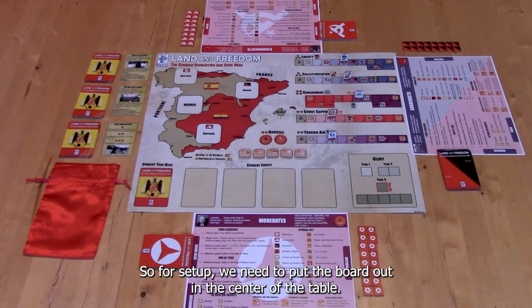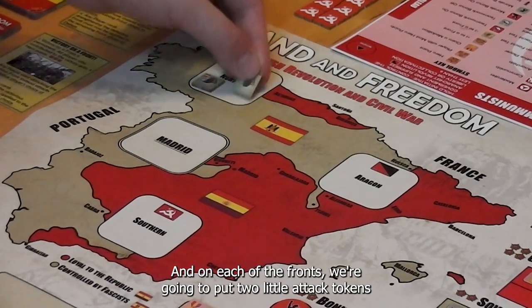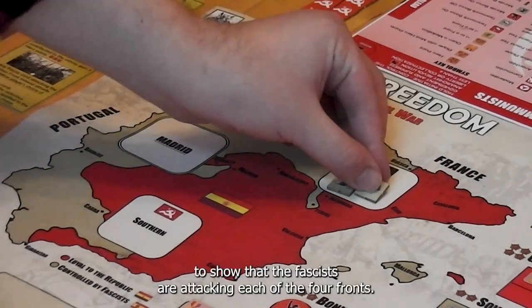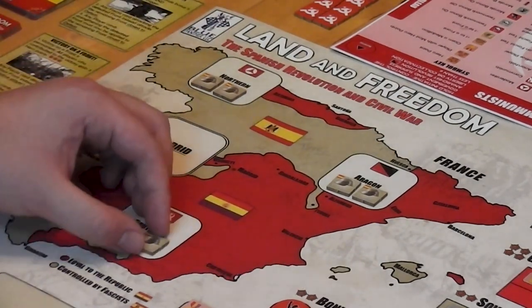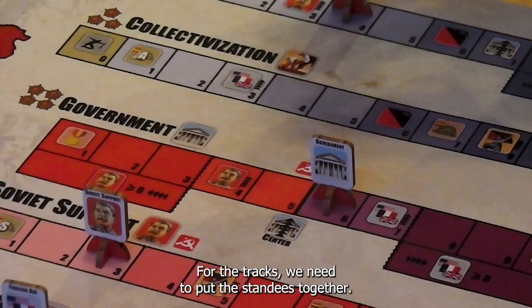For setup, we need to put the board out in the center of the table, and on each of the fronts we're going to put two little attack tokens to show that the fascists are attacking each of the four fronts: Northern Front, Aragon Front, Southern Front, Madrid Front. They're each going to be two attacks, so a value of negative two each.